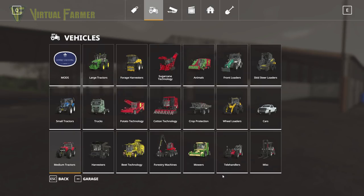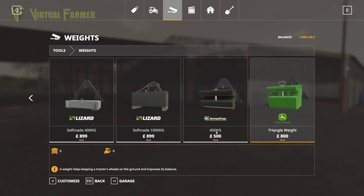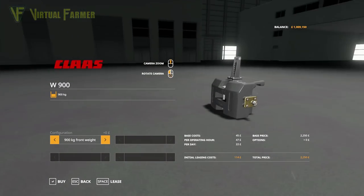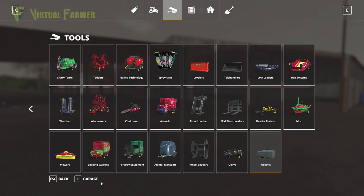To go with this I think we need a weight as well. Let's go and have a look at the Class weights. One thing I love about the Class weights in the Platinum Edition is these are all configurable. The 900 kilogram weight can be boosted up to 1500, which is absolutely brilliant. So I'm going to buy the 1500 version of that.